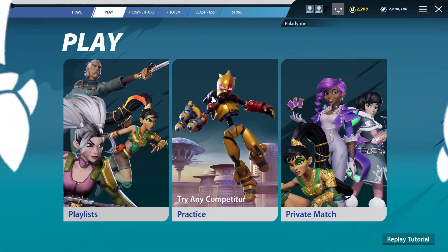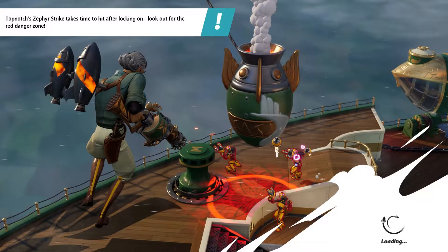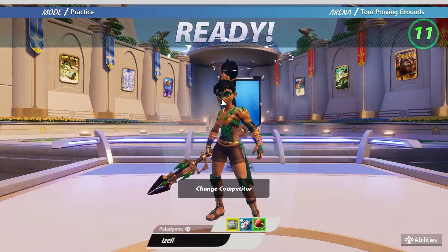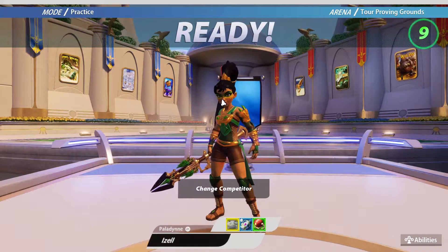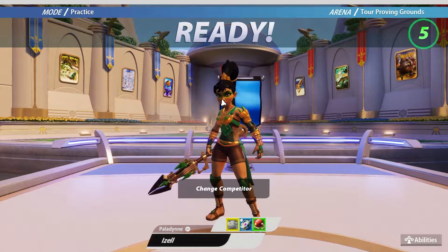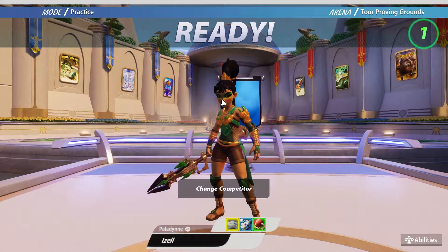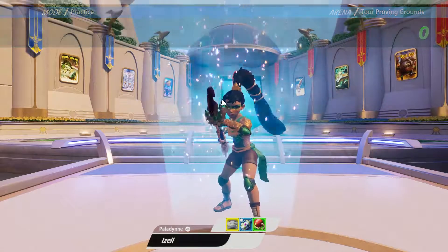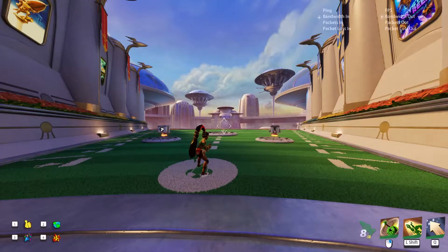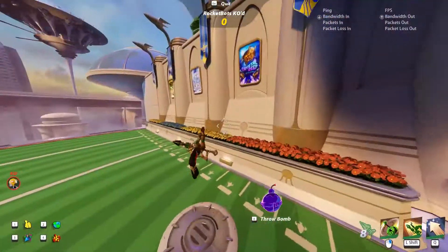Izell is a really fun combo-oriented character with a very aggressive and close-range playstyle. She does have some tech we can take advantage of. The biggest thing to watch out for is her low ammo count — she's got 8 shots, which really limits the damage you can put out, especially once you start rocket jumping, as that's gonna eat a lot of your ammo.